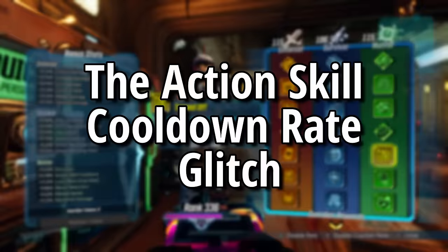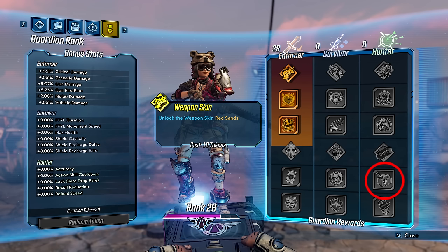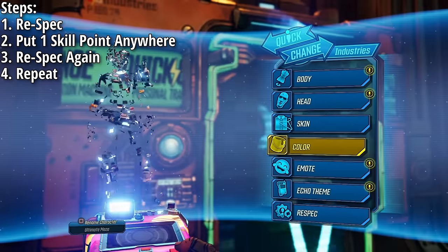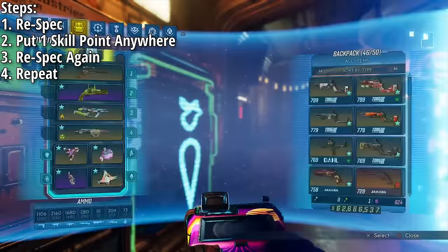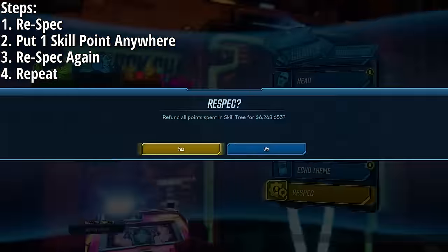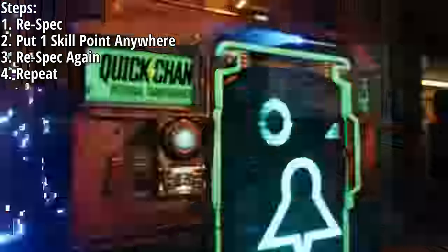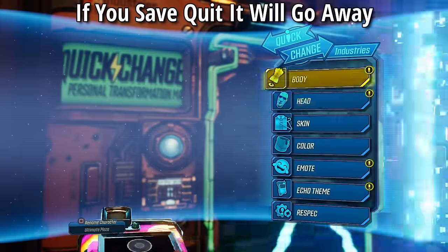The next glitch is the action skill cooldown rate glitch. You'll need at least 50 points specced into the Survivor Guardian Rank tree and have the skill Topped Off. Go to a Quick Change station and respec your skill points, then go into your skill tree, put one point into any skill, and respec again. Every time you respec you stack the Topped Off skill, and you can repeat this as many times as you like. It works through fast travel but ends on save quit.